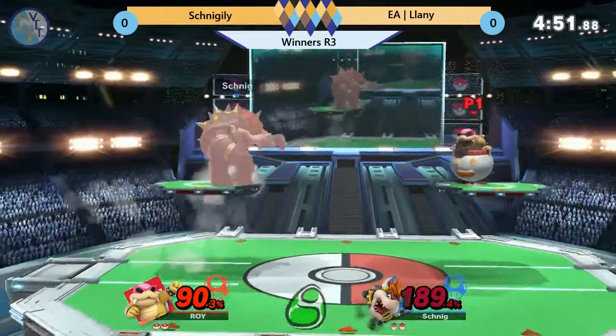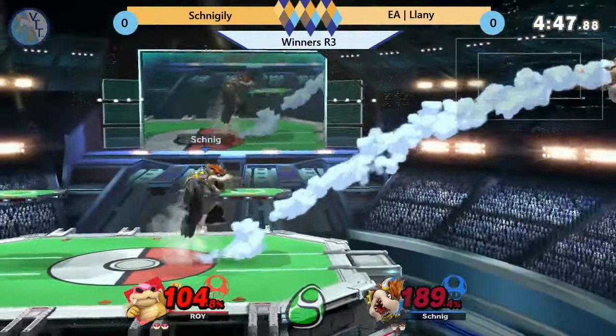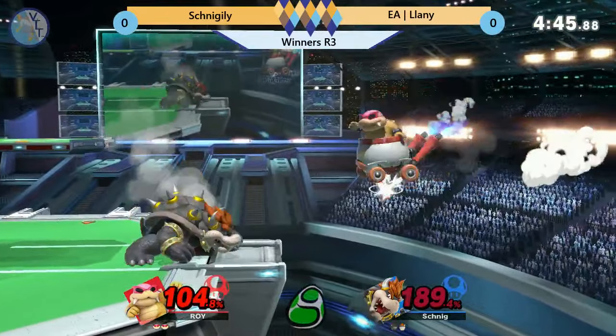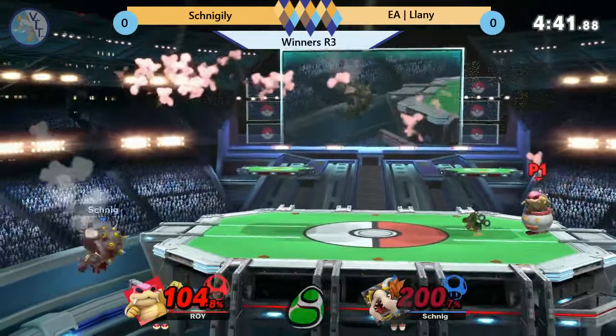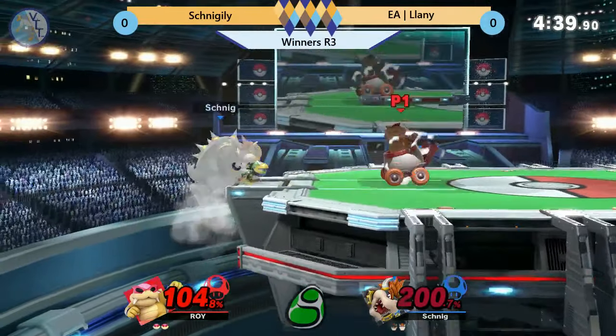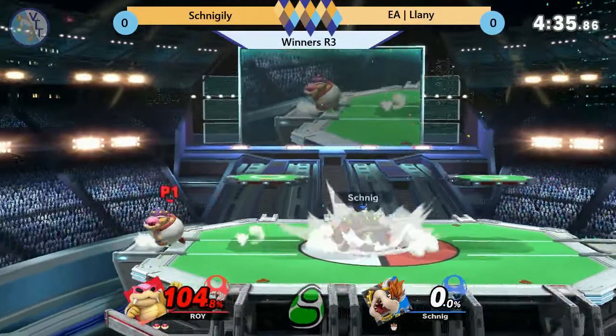Yeah, he tries that cross-up. It does not — Schnigily could've killed him for it, but he goes for the grab and just barely not enough reach, even though Bowser does have good grab reach. He landed further away than he thought. The swing of the hammer after he hit the shield kind of pushed Bowser Jr. There's a 100% — never mind. 100% difference in there.